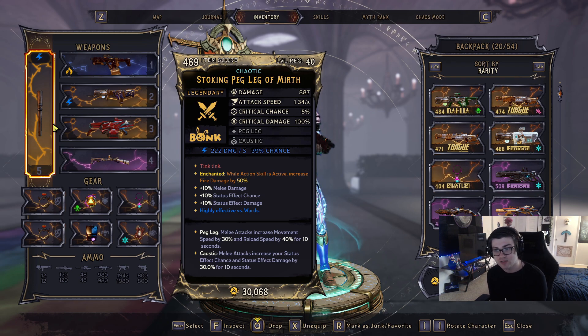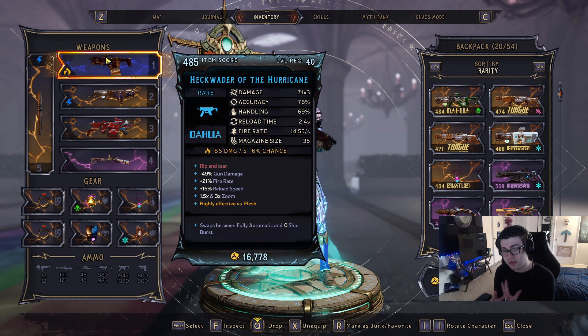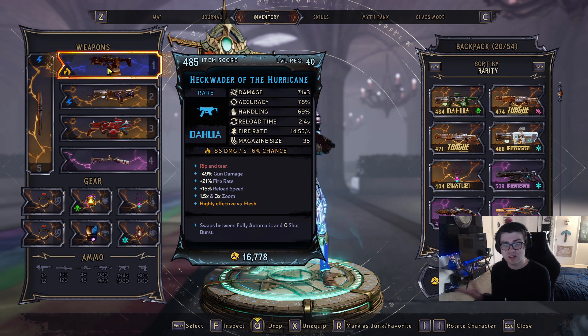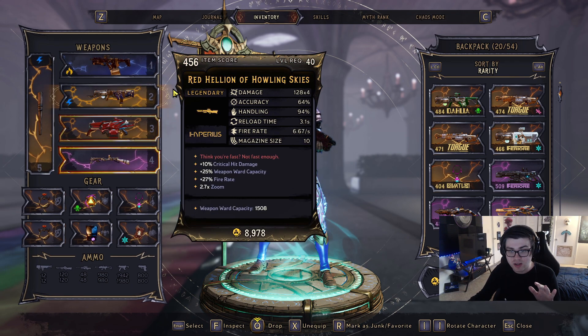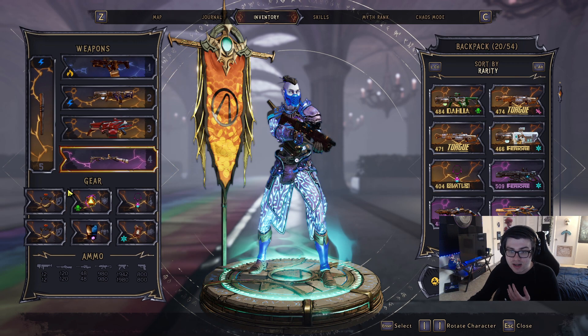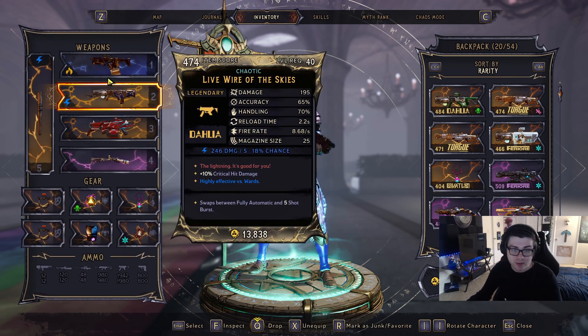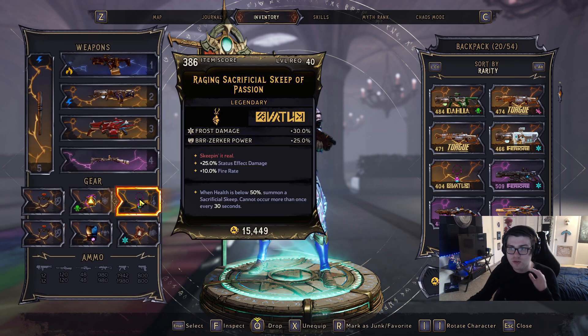For melee, I'm using one with an enchant: while the axe skill is active, it increases fire damage by 50%. So when I pop my axe skill I get more damage with the Heck Waiter, which is my main weapon. Before we get to gear, note that this build still has room to improve — not every piece is enchanted.